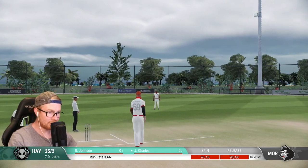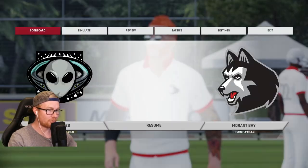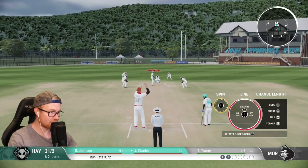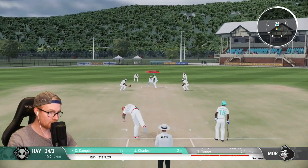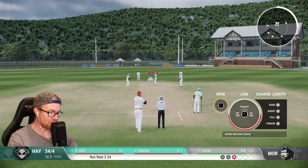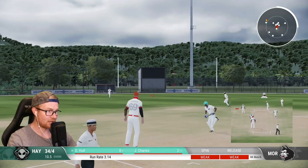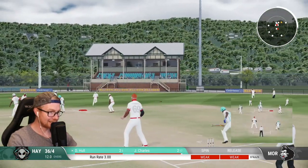The non-spin spinner is doing all sorts. Can we get a five-for in our first three-day game? That played pretty well, to be fair. Short boundaries here at the Hayes Oval. I reckon it's going down — pitching in line but angling down because of the absolute angle. If only it had spun. Going around the wicket, he bowls a lot straighter, which definitely opens us up to more LBW potential.